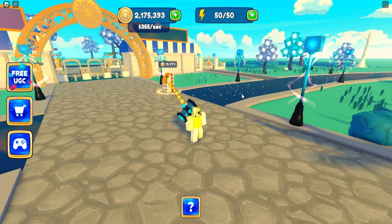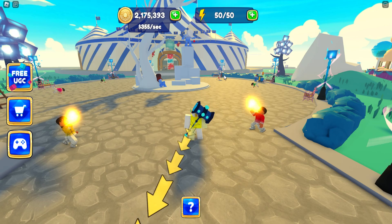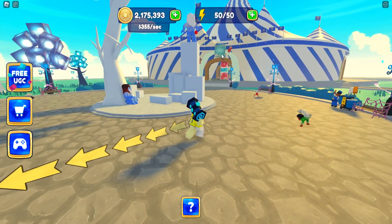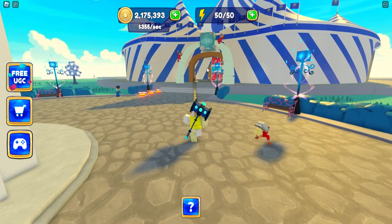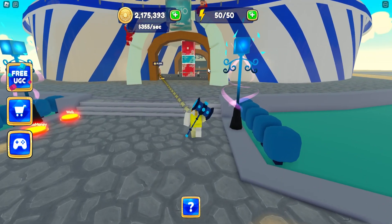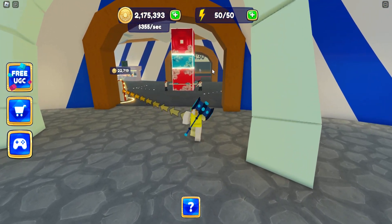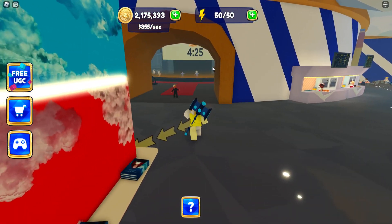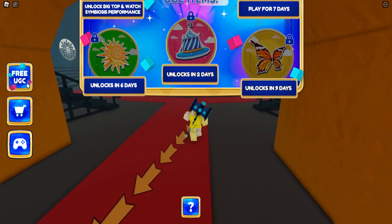To get the crown, go ahead and play the game and unlock the big tent. It takes a bit of time, but every time you buy one button you get plus one money per second. Just keep playing and buy everything until you reach the big tent, which has a big timer.